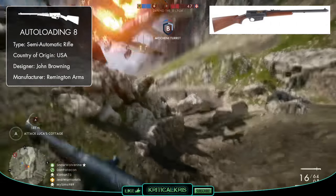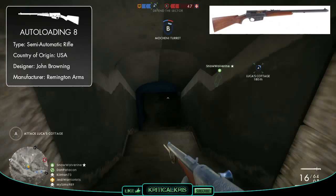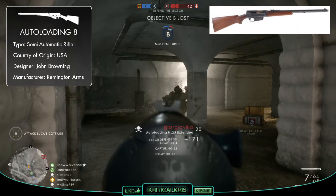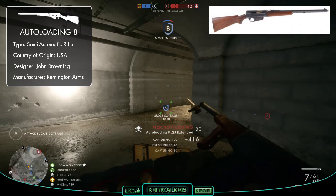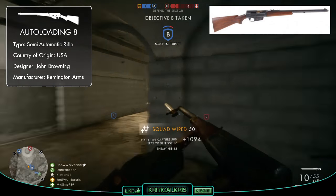It was designed by John Browning and manufactured by Remington Arms in the USA, but it was also made in Belgium by FN Herstal, and marketed for international customers with yet another name — the FN Browning 1900 — though this version was dropped in 1929 due to poor sales figures.